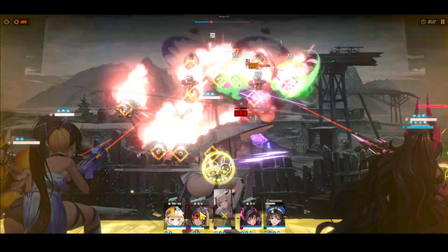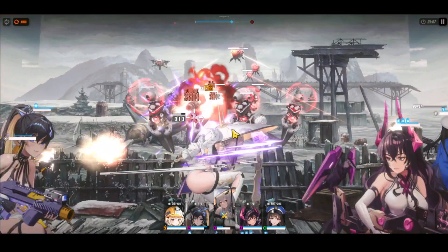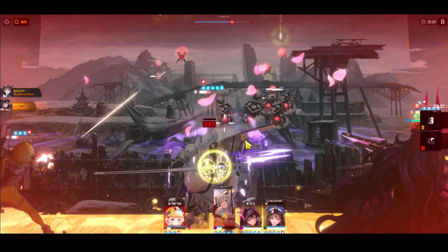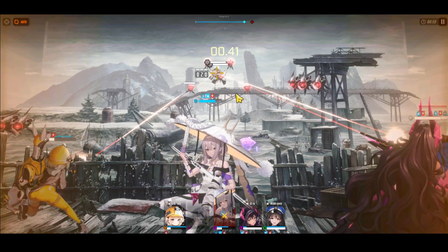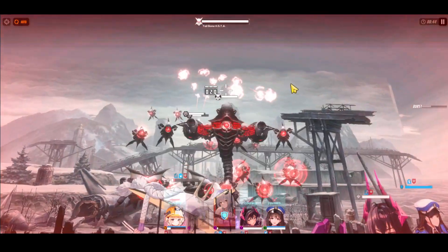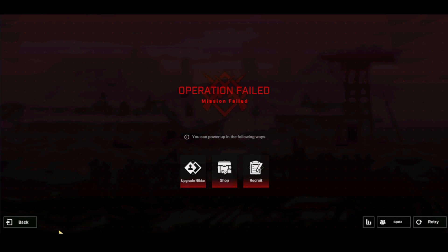The other thing is, when fighting bosses, you can dodge a lot of the damage. When they're using projectiles, you can enter cover by double-tapping your units. Here are the projectiles — I'm double-tapping and all of my units are now in cover. This attack is very strong and would kill all my units, but because they're covered, the damage goes to the cover instead of the units. That's how you can progress through some of the stages.